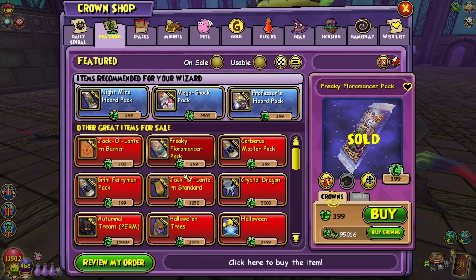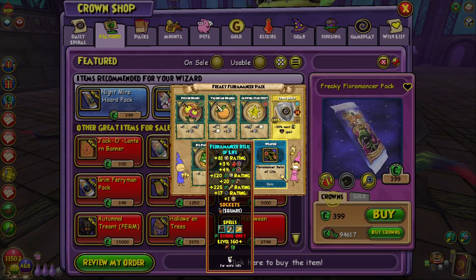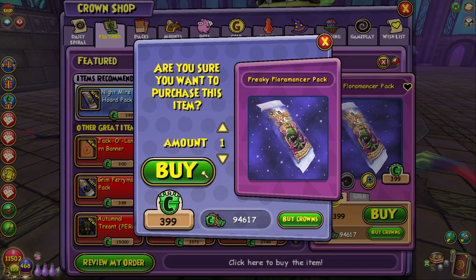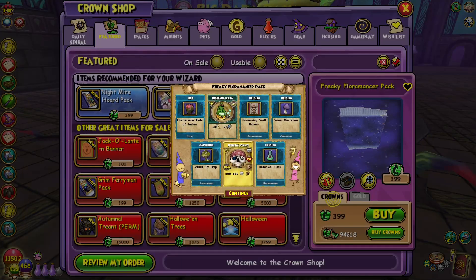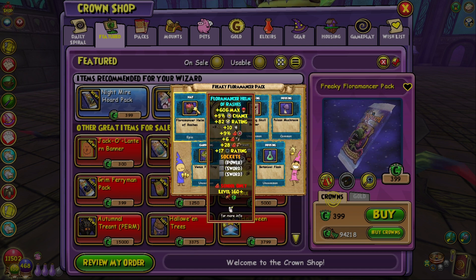Here we go — oh, I see a wand. Okay, we got the life wand. 20 damage, only 20 crit — it's nothing special, to be honest. I don't think the gear stats are anything special, but I know the look is amazing and there are new housing items too.